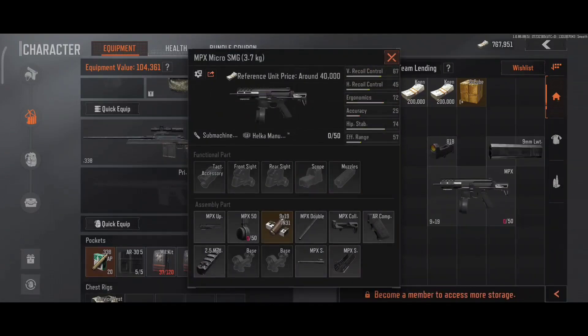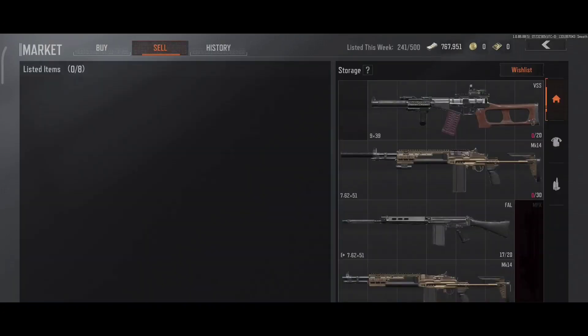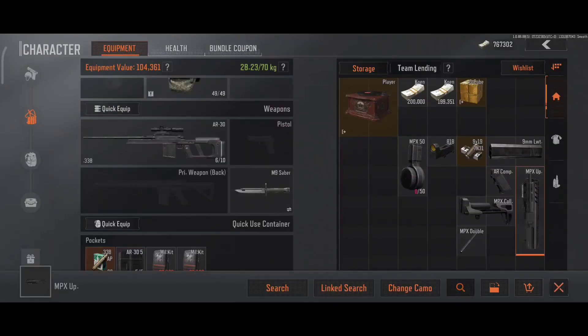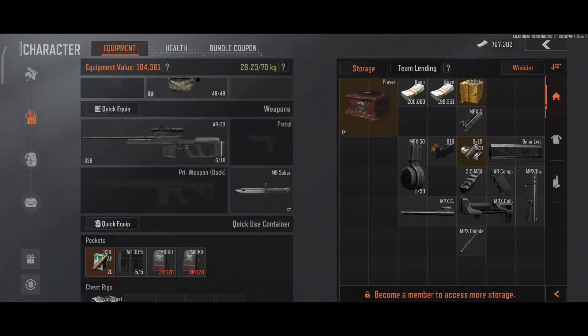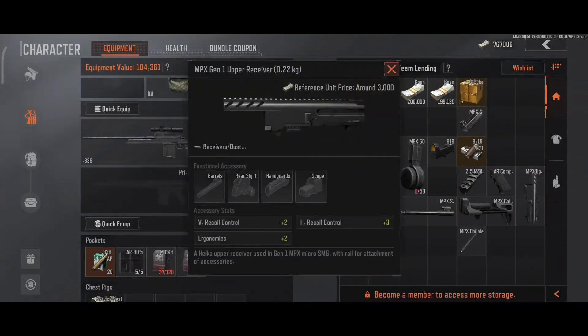If you want to sell a gun, remove every attachment on it and sell every item individually. This way you can make 20-30% more money than if you were to sell it as a whole, and it'll also sell rather quickly since attachments are highly demanded in the market.